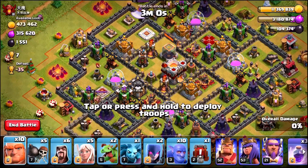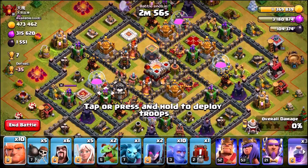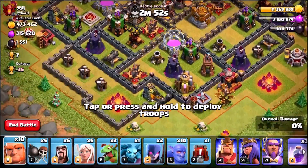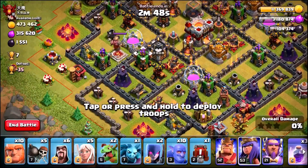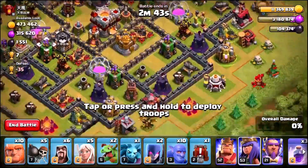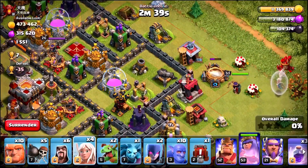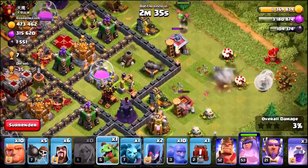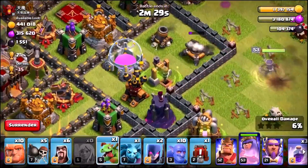We've landed on the perfect opponent. This dude is rocking just under 500,000 gold, plus we're going to get ourselves a loot bonus, which is going to take us to the 12,000,000 that we need. We do need to triple star him. Let's take a little scout. He doesn't have an Eagle Artillery, so that's awesome. I'm going to come in with a Queen over here and use a Baby Dragon up top to take out those buildings and go down the left hand side to take out that Air Defense.